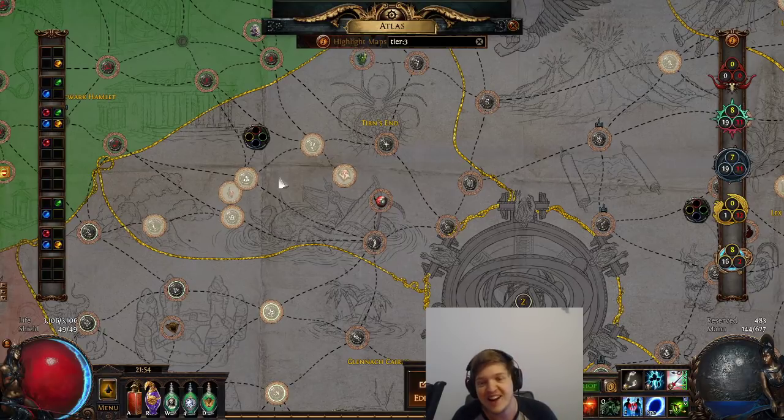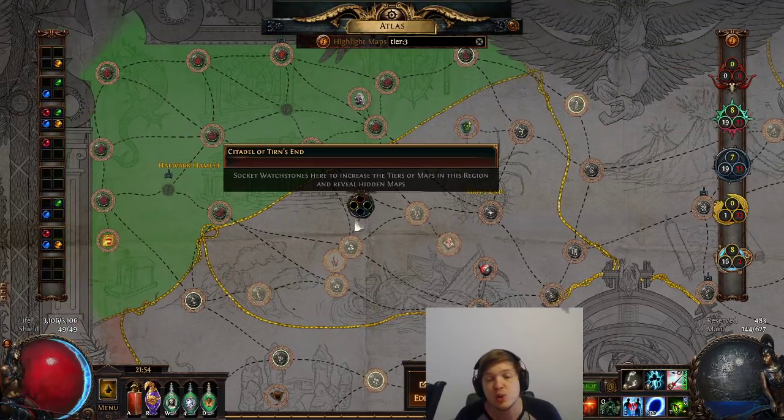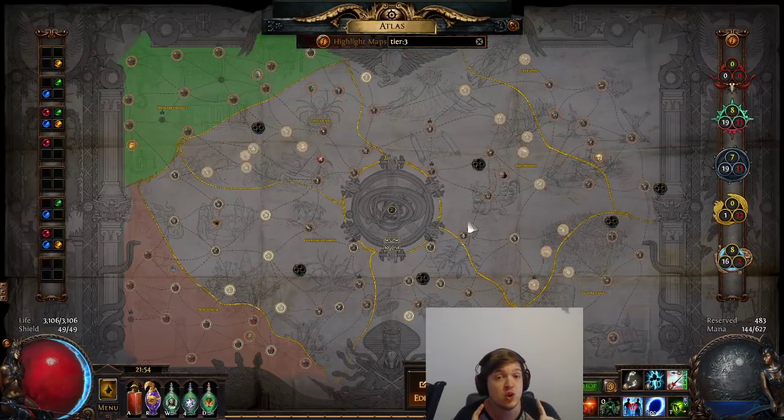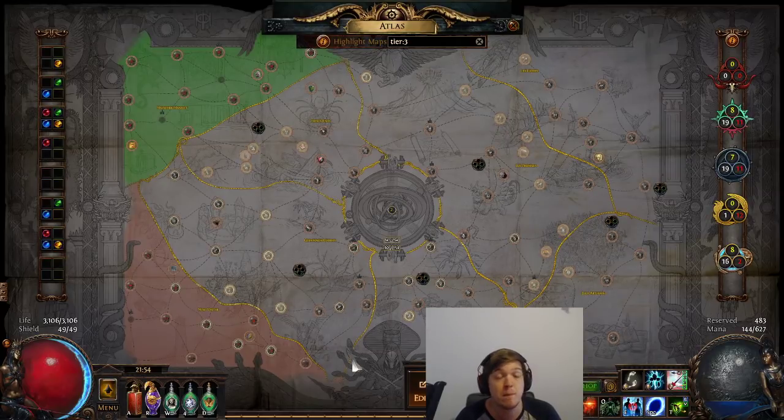Now that you have your first watch stone, you need to get the other three colors. There are red, green, gold, and blue watch stones — you need one of each to get to the next tier of progression. Pick a different corner from the one you just did and spam maps there in the same fashion, then repeat for the remaining two corners, until you have four first-tier watch stones of each color.